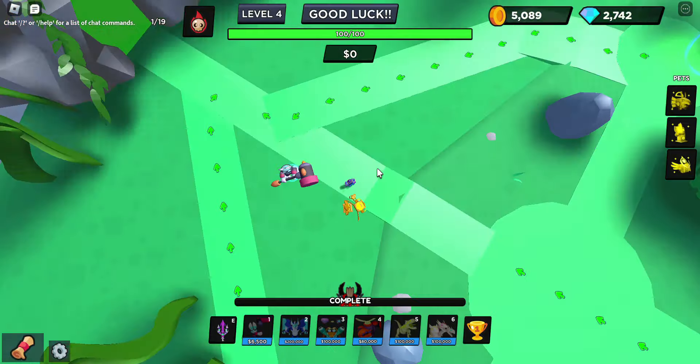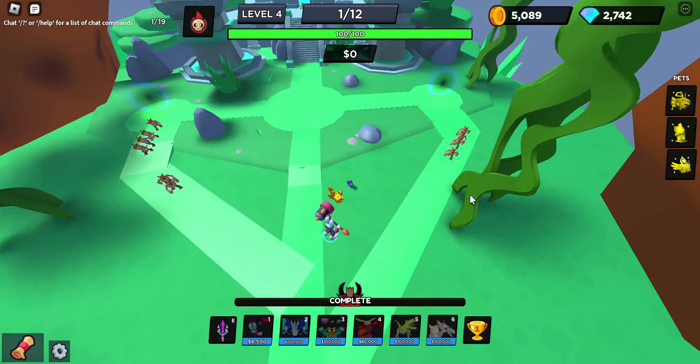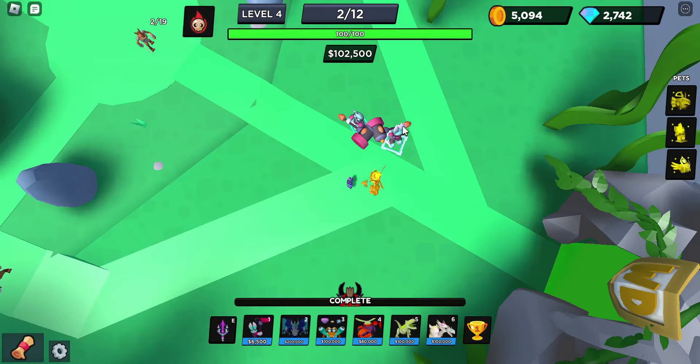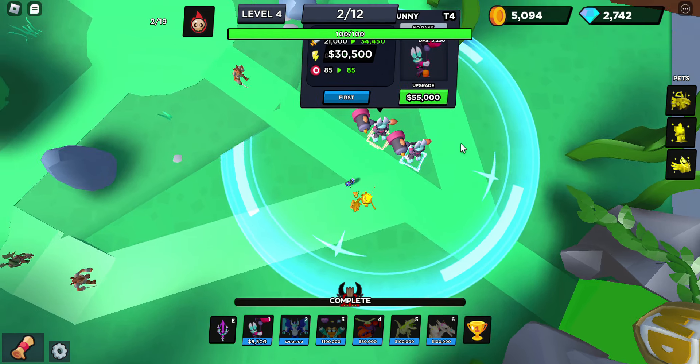We're gonna do it on four. We're gonna start off placing Buster Bunny down. Here they come, and we're just gonna get another one and maximum both. I got two, and now I've just gotta max that one out, and then once I get 55,000 we should be good.